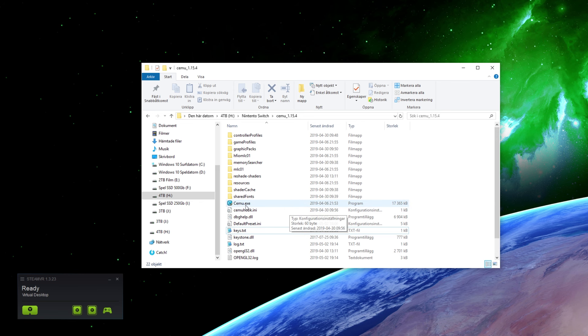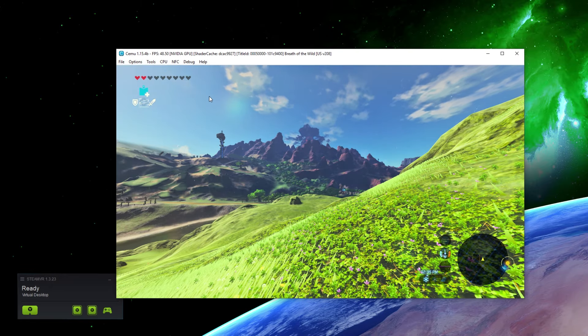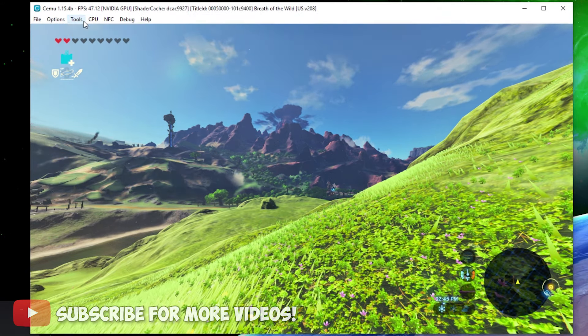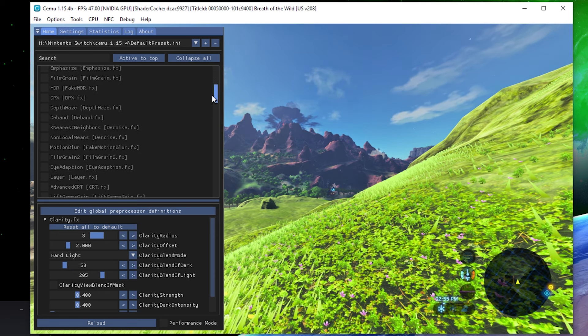Turn on your VR headset and start SteamVR. Before putting on the headset, start CEMU emulator and then start the Zelda game on your monitor. The first time you start the game it will look normal but with a lower refresh rate overall — that's because Reshade is applied and loaded, which is quite heavy on the CPU. To bring up the Reshade options and settings, hit the Home key on your keyboard. Now let's browse through the Reshade filters.